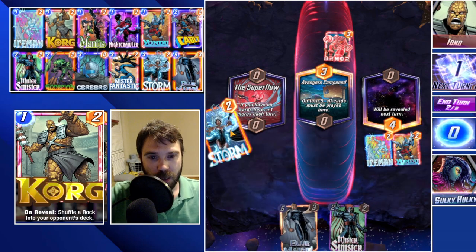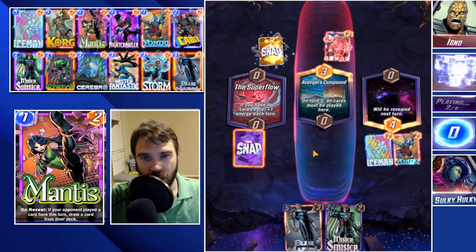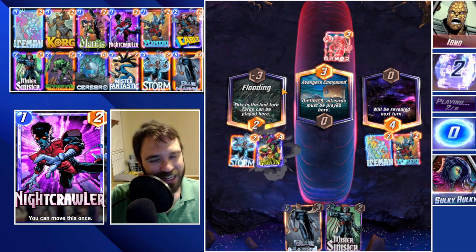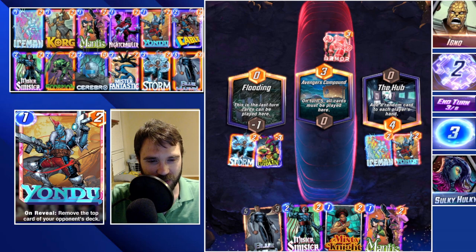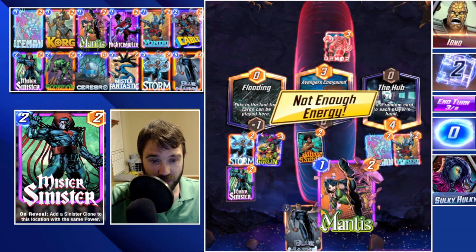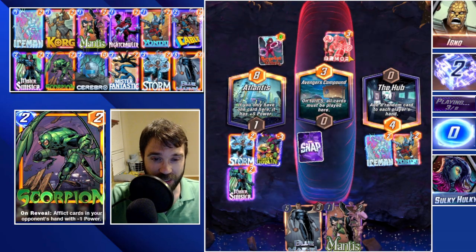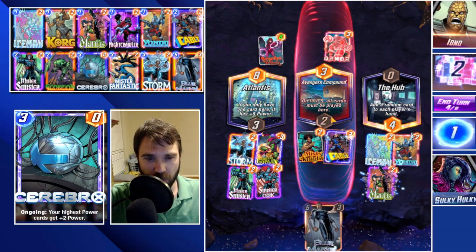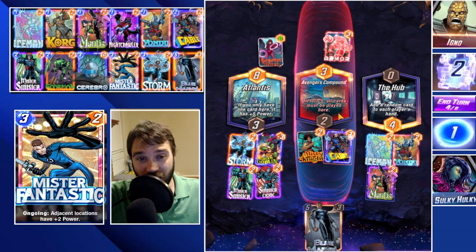They snapped off of something — I'm not entirely sure what. Let's storm the Super Flow. They may send us a Green Goblin, but I think we can work with that. Yeah, there's the Goblin. We get a card from the Hub — we can actually use that. We can do Mr. Sinister here, a Misty Knight next turn, Mantis somewhere if we draw into our Cerebro. He changes the flooded location from Flooded to Atlantis — so he'll have extra turns, kind of scary. Let's drop Cable into the middle.